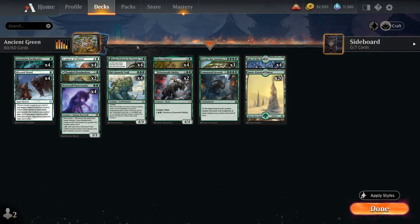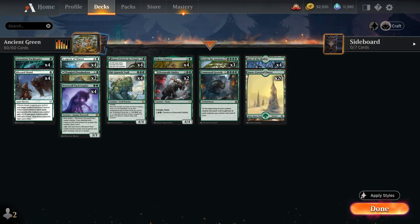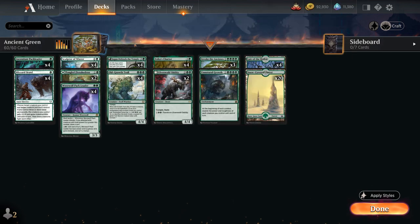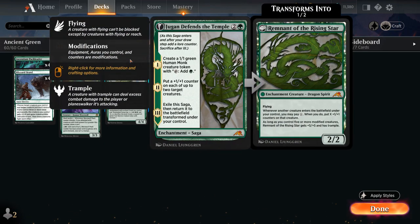Another new addition from Kamigawa is Jugan Defensive Temple, a saga that on chapter 1 creates a 1/1 token that can tap for green mana, helping us ramp into our 5-drops. On chapter 2 we put a +1/+1 counter on each of up to 2 target creatures. Then it transforms into Remnant of the Rising Star, a 2/2 flyer that sinks additional mana into creatures entering the battlefield to put +1/+1 counters on them. If we control 5 or more modified creatures, Remnant gets +5/+5 and Trample — and the counters from Invoke the Ancients also count as modifications.